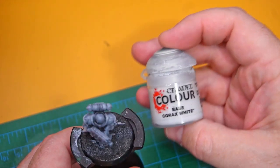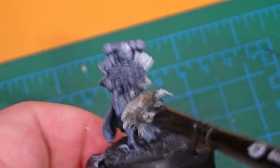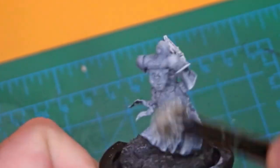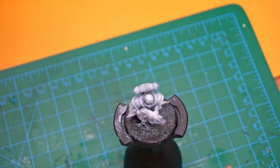Kicking things off with a base of Corax White. I black-primed and then gave it a heavy dry brush of gray like I normally do, and then I'm going to use this just to lighten it up a little bit more. Working from the top down with a crappy old brush I mostly use for terrain. The top of the head is always going to be the brightest so if it gets most of this I'm happy. With that done, you can see the effect - we're moving on to the first of the speed paints.